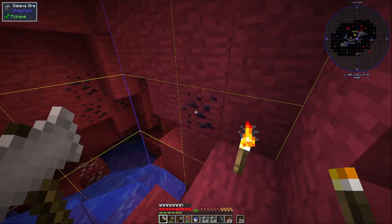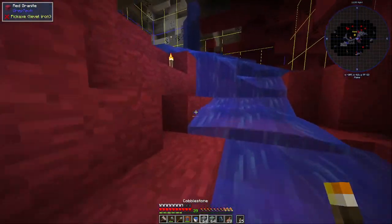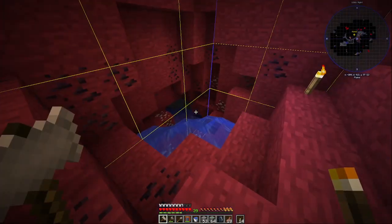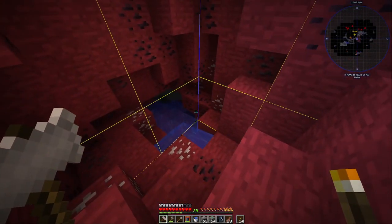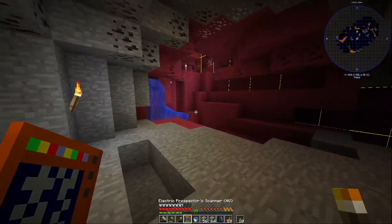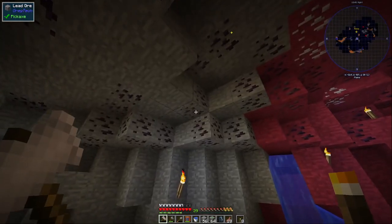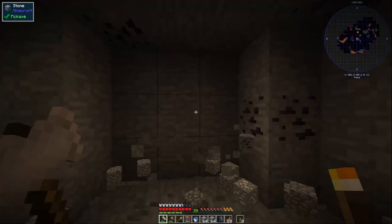That's silver. Galena ore. There we go. Let's just block this water for a moment. There we go. That's our silver ore. This red granite. There should be silver in this one as well. And there it is. There's a lot of - lead. Let's get a lot of lead as well. So why not.